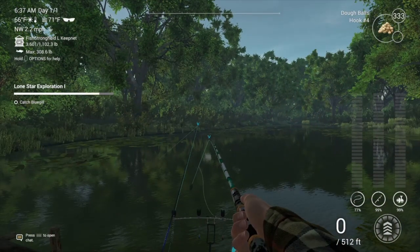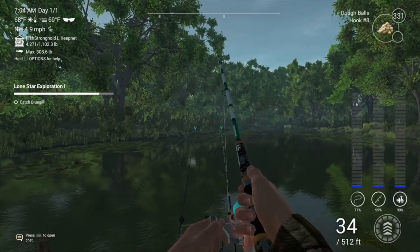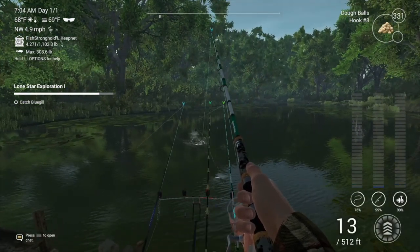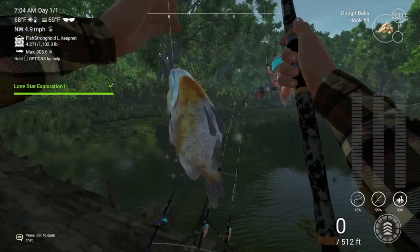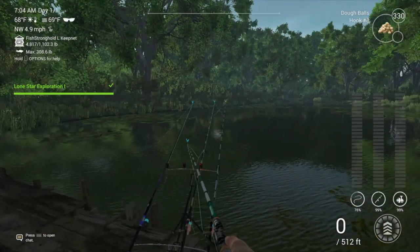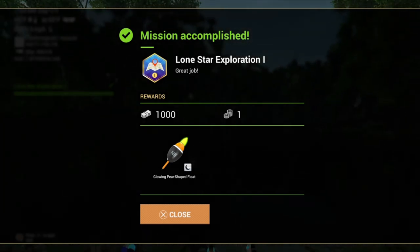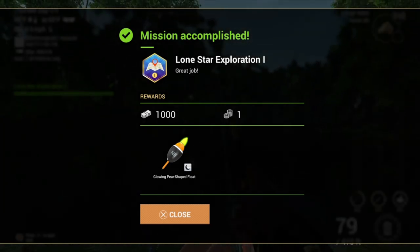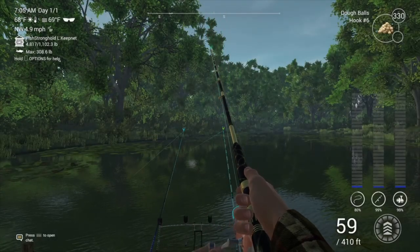Golden shiner — there it is. That's the clip I added in because I lost the original. I also lost the sound for this one so apologies. I've had these files on my folders for a long time and had to piece together all the clips to show you guys. The bluegill was the last one we needed — mission accomplished, Lone Star Lake Exploration 1! We got some cash, bait coins, and that little float which we'll be able to use at night time, which is pretty cool.